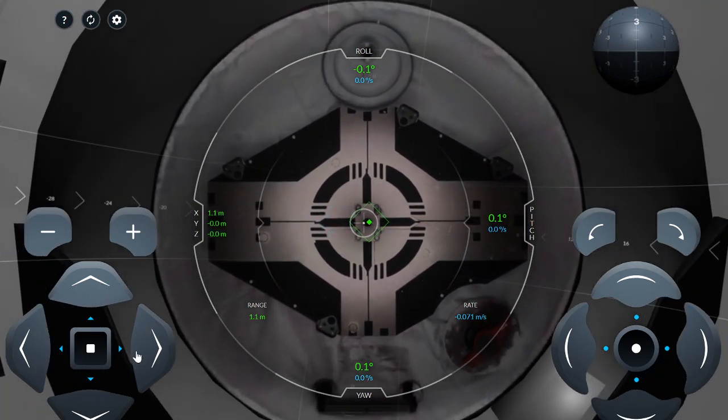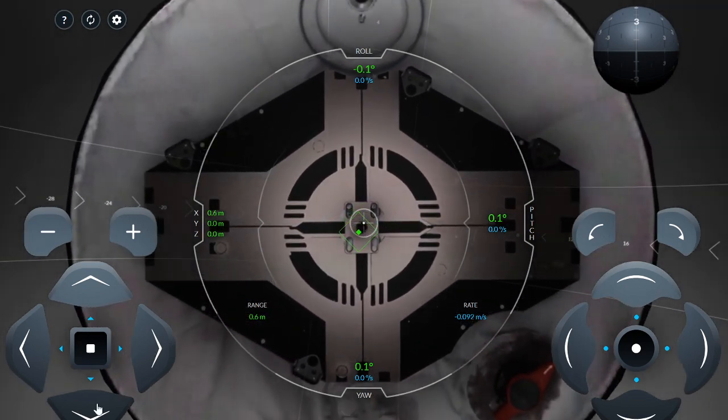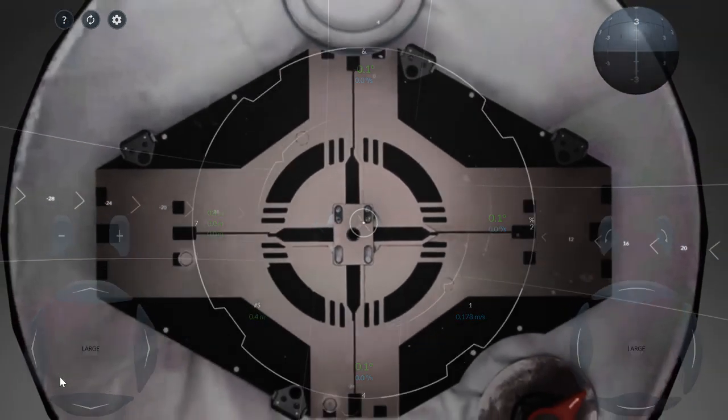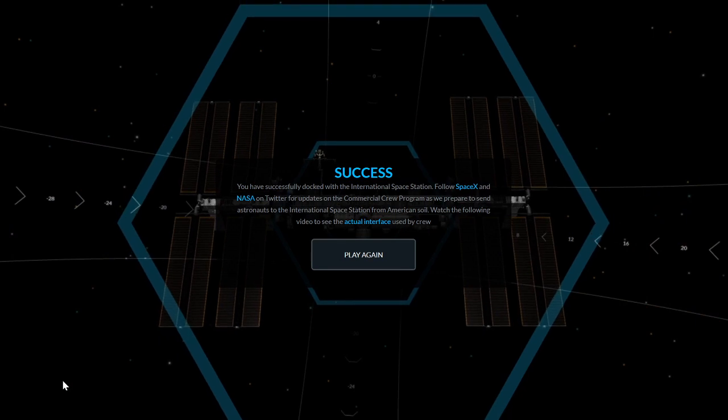Success! We made it — you have successfully docked with the International Space Station! Yes indeed, very good. I actually did it! Watch the following video to see the actual interface used by the crew.